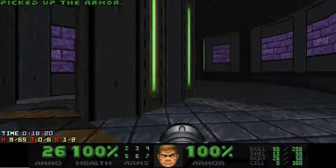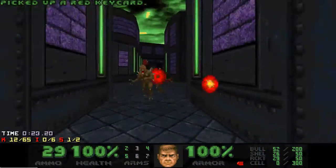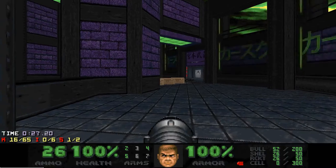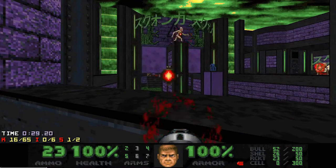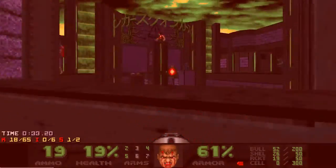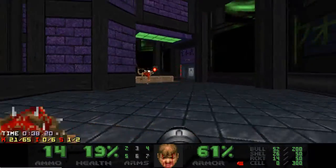I want to grab the red key before it's blocked by Hellknights, and kill the chaingunners in the meanwhile. Then I want to kill this annoying archvile in the center of the map. While I'm killing him, revenants to the right are coming closer — and that's a good thing, they are killed easily that way. I got zapped and it's pretty bad, but there are some medikits left.